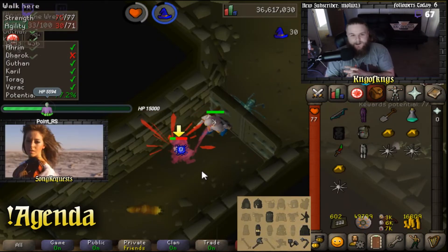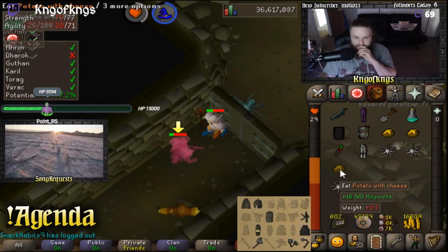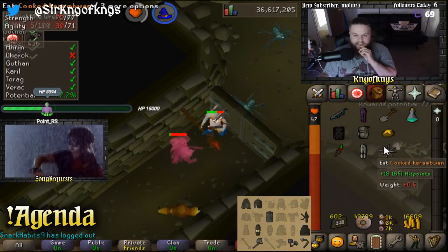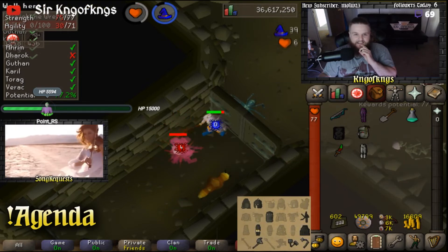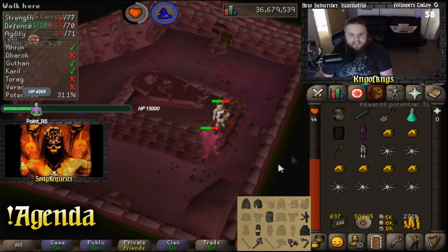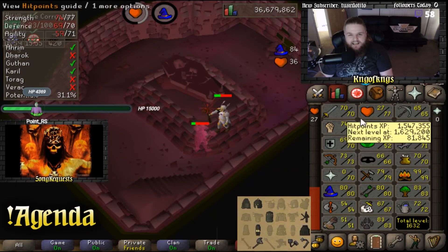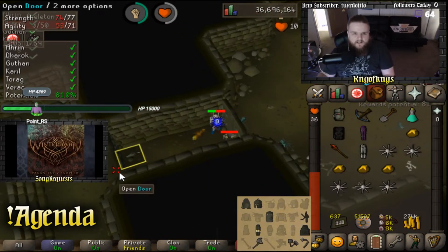We're going to try and tank him just for the fun of it. I'm so glad I ate — he could have still one-shot me there. We got an exciting level coming in. Wow, we're three XP off. There it is — our very first level 80 combat skill: 80 magic!